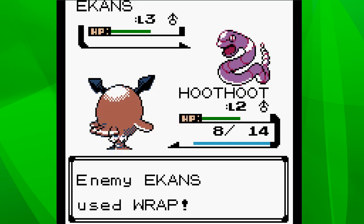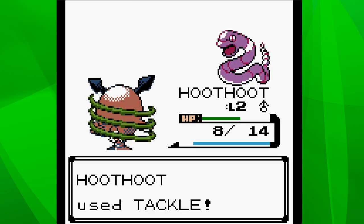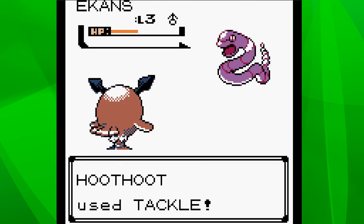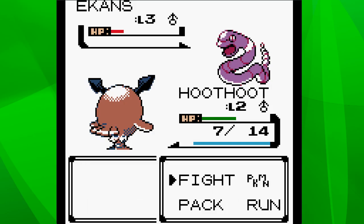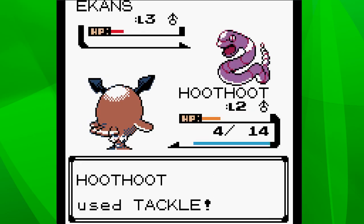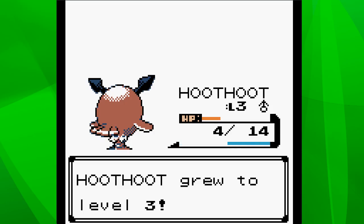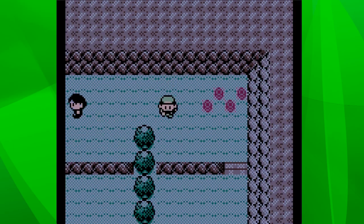He missed - nice, that should give me the edge. A couple more Tackles and he should be going down. I'm released from the wrap - we'll risk it for a biscuit, take our chances. Tackle - nicely done, that's how we do it. Hoothoot moved to level three. Youngster Jimmy defeated and blown away. That's how we roll, down in Pallet Town.